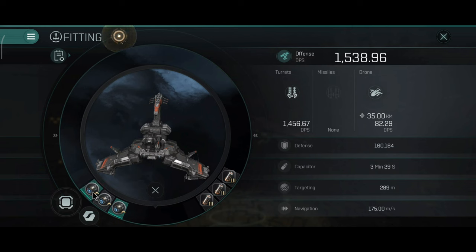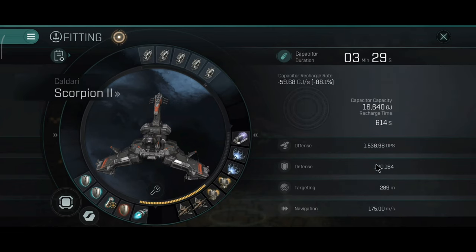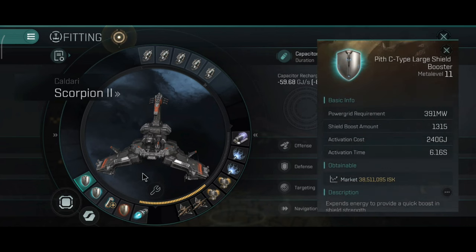To make the capacitor last longer, I changed some rig integrations — installed one core defense capacitor safeguard instead of the other rig, applied to all three rig integrations. The capacitor is now at 3 minutes and 29 seconds, almost three times better than before. The activation time is 6.16 seconds, shield boost amount is roughly the same, and the activation cost was reduced, improving capacitor time.